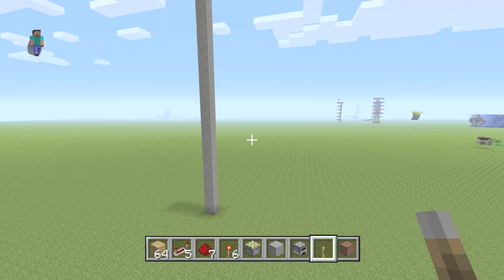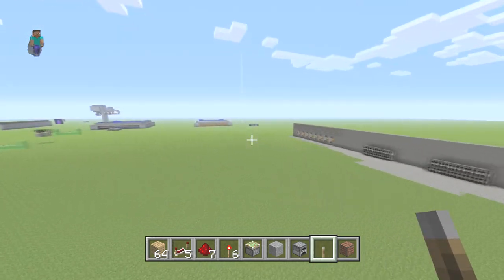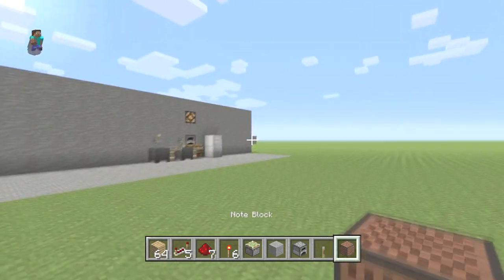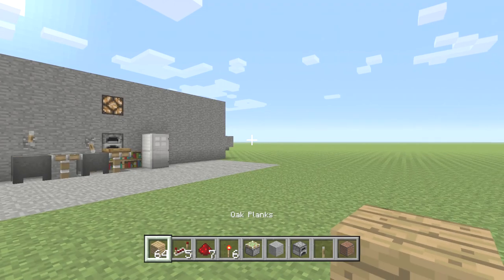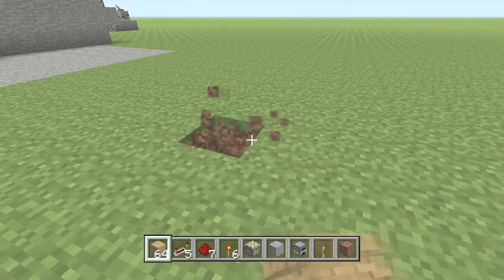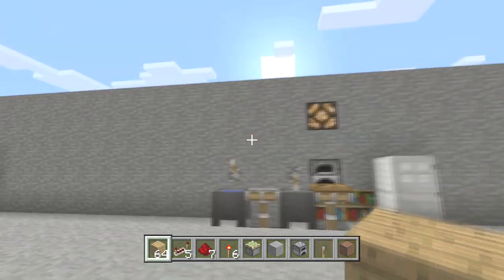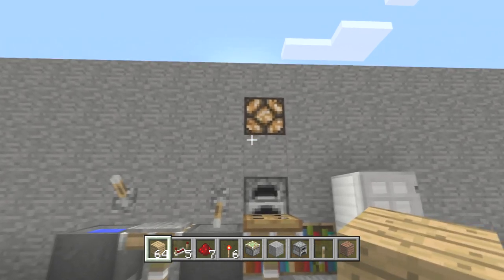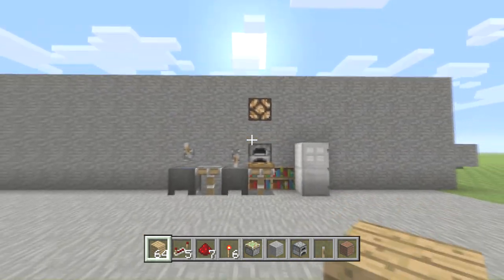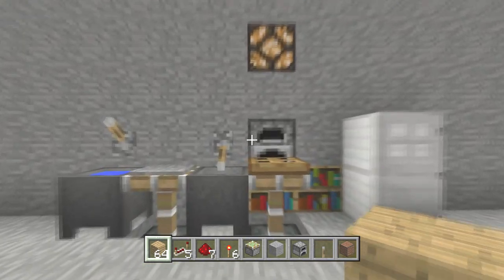Hey guys, Skippy here from Skippy6 Gaming, coming to you from the new tutorial world where we don't have as much lag. Today we are doing a working microwave — it is super cool. As you can see, this is the working microwave. It has a light to show that it's free, and this one works mechanically very well, even if it's not the most visually appealing.